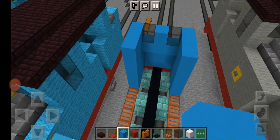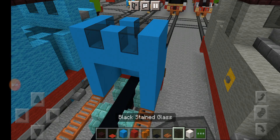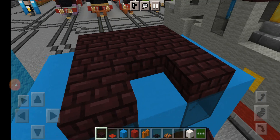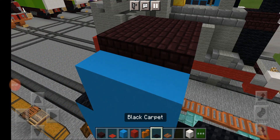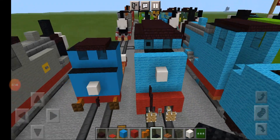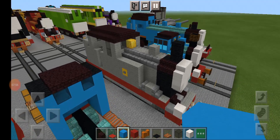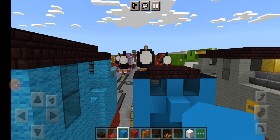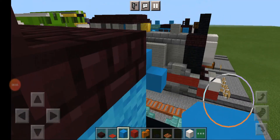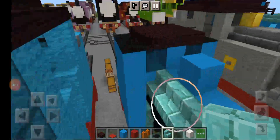Put nether brick slab in the middle in a three by three, and on the sides put in black carpet. Then get light blue concrete and make this three blocks long. Add one right here for the dome. Then get prismarine brick stairs and put them on the sides here.